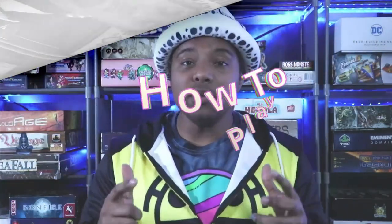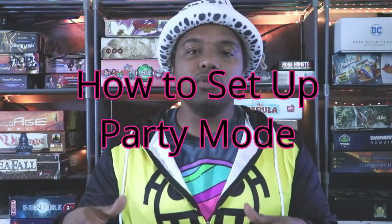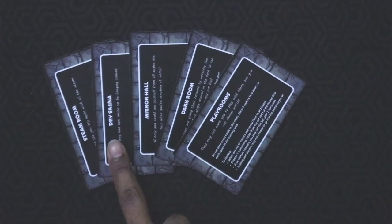There are two game modes to Gay Sauna: Party Mode and Full Mode. We're going to go over how to play in Party Mode because there are only a few components you add to turn the game into Full Mode. Party Mode is the quicker, more streamlined version to get used to the core concepts. You're going to set up the game board and use four or five of the cruising area cards: Steam Room, Dry Sauna, Mirror Hall, Dark Room.